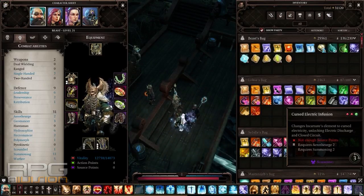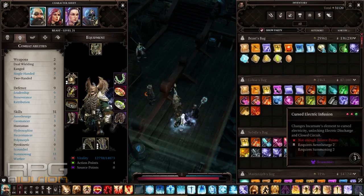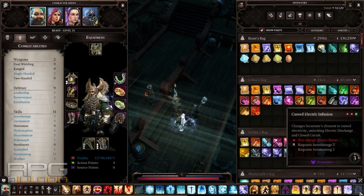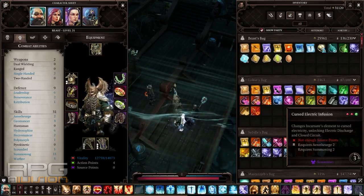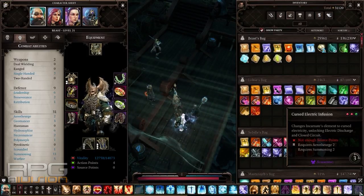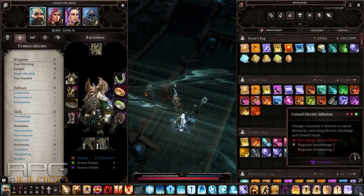To get cursed electric infusion, you need to combine a spellbook from the air tree and a spellbook from the summoning tree — one of them needs to have source points as a requirement. When you infuse with cursed electric infusion, the incarnate will be immune to electric attacks and will actually heal from them. We're going to do a lot of electric attacks, and he also unlocks electric discharge and, more importantly, closed circuit.